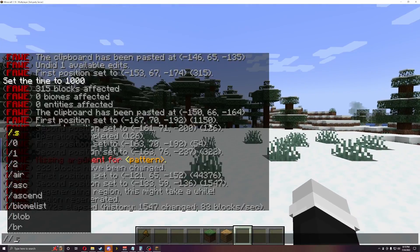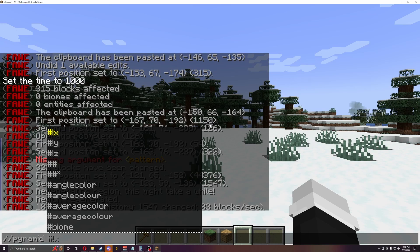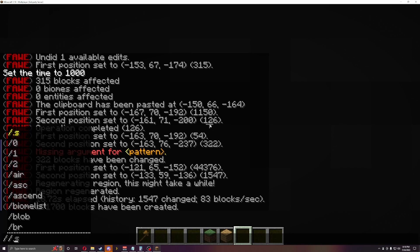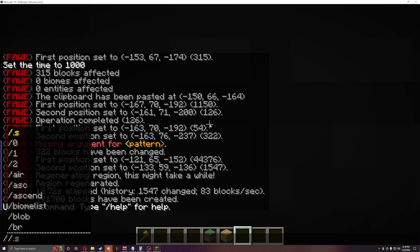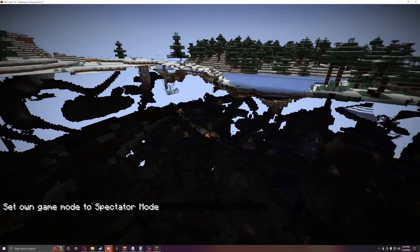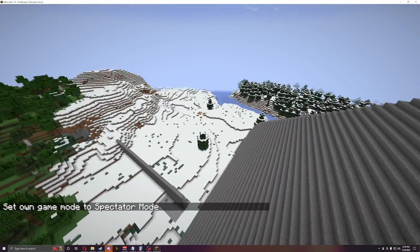Now let's do slash slash pyramid. You specify the pattern — we'll just do block one — and the size, we'll do 50. As you can see in spectator mode, I built this pyramid a little big, but it created a perfect pyramid.